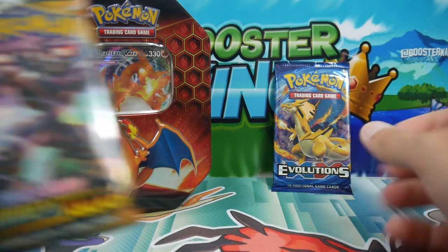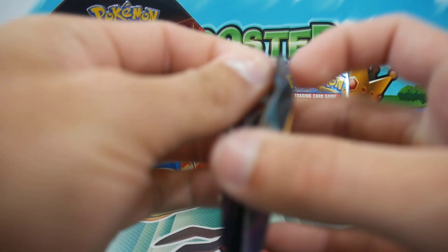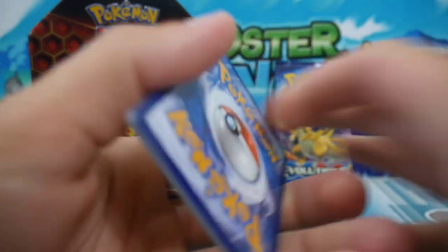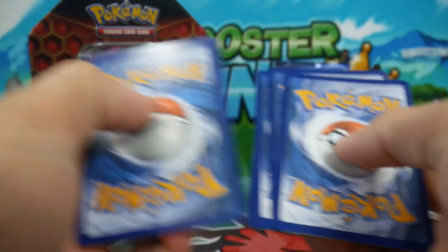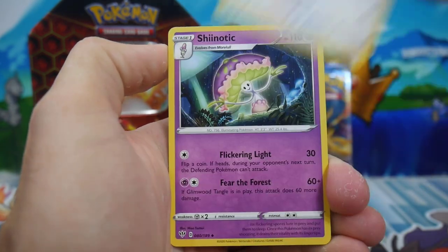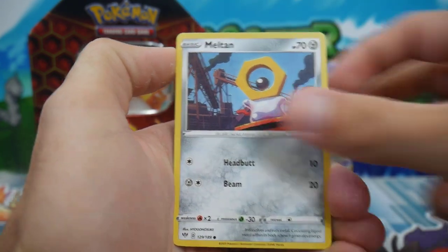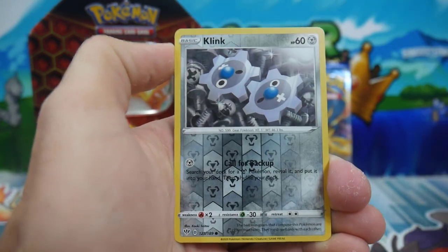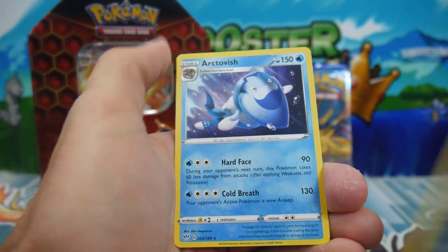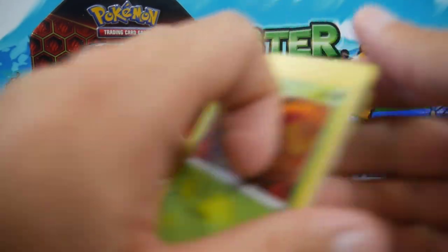Let's go into the Darkness Ablaze pack. Hopefully we can get that big boy right there - the Charizard VMAX. I'm so used to saying Mega. Four to the front and let's go - we have a Leaf Energy, a Staraptor, a Shiinotic, a Falinks, a Bonsly, a Snubbull, a Melttan, an Applin, a Clink, and an Arcovish regular rare. Come on - where are the actual pulls guys?